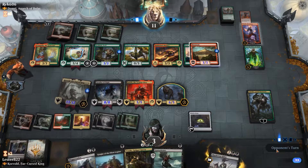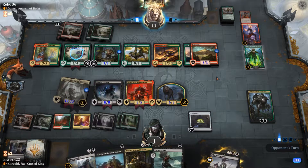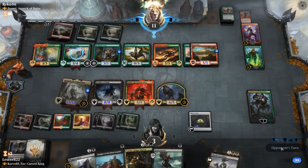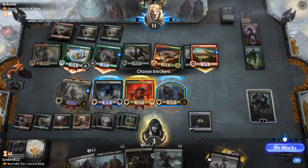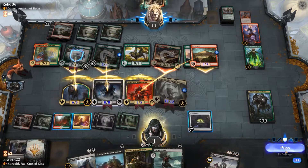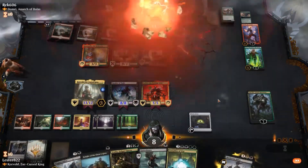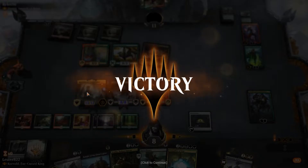He swings with it, which I didn't understand. At least if you're going to turn your land into a creature, you're losing the enchantment. I can much more easily kill a creature than a land, so you're losing that enchantment, which I think is super-duper dumb. Either way, he concedes after realizing he's not going to be able to get past, and my Korvold is just going to kill him.